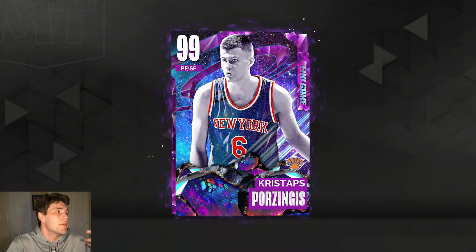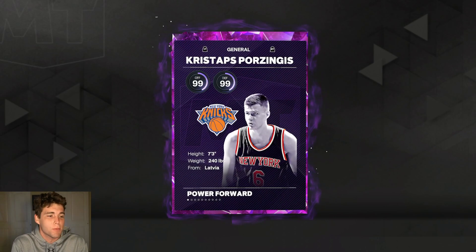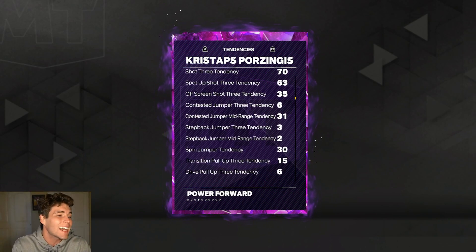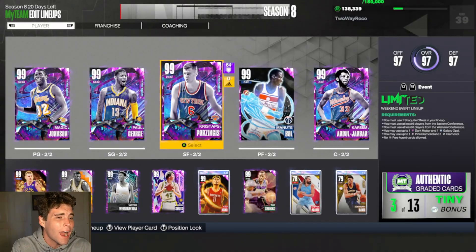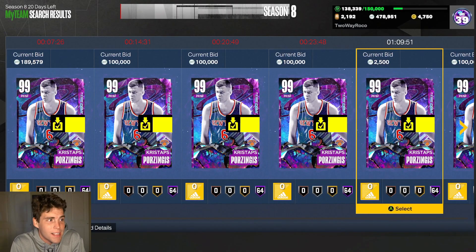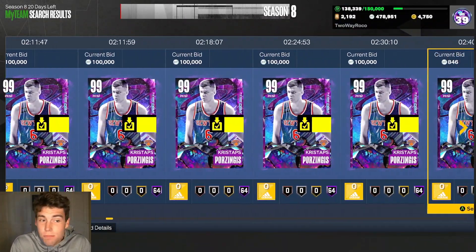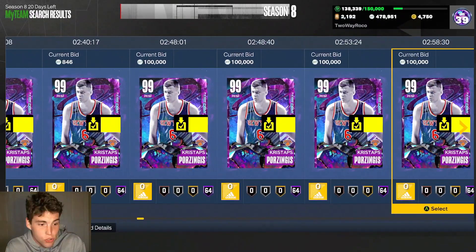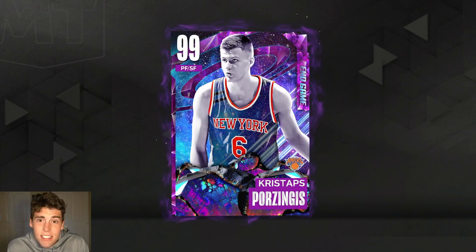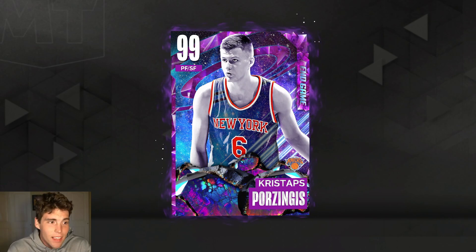Everybody's hyping up Bamba, everybody's hyping up Yow Taco, but what about End Game small forward Chris Porzingis? He's 7'3", 240 pounds, 99 everything, perfect tendencies, 64 Hall of Fame badges. He's not cheap but not super expensive — I got him for around 270-280, which wasn't too crazy. Is he worth that price? That's the real test today.